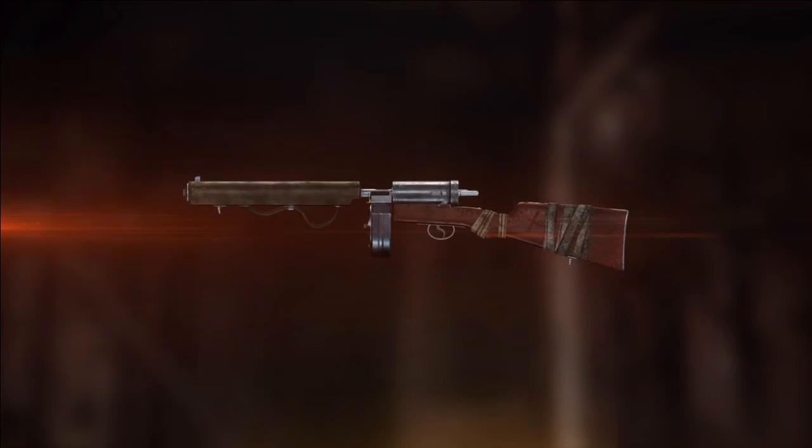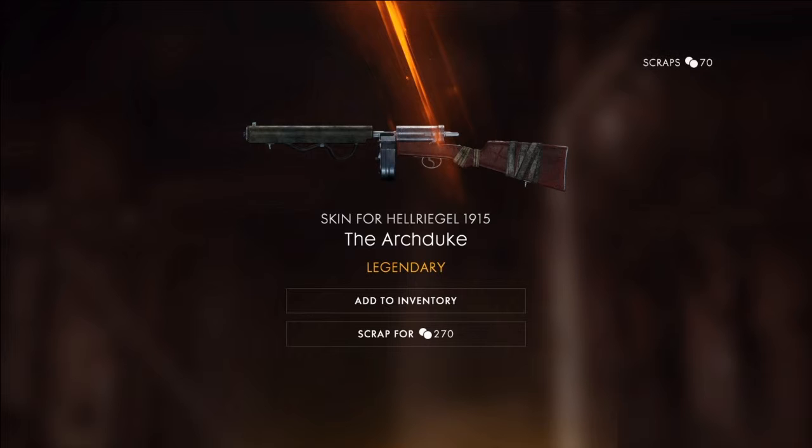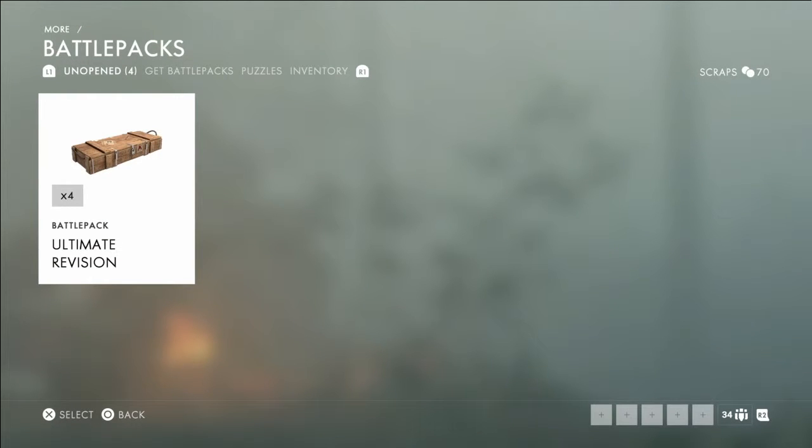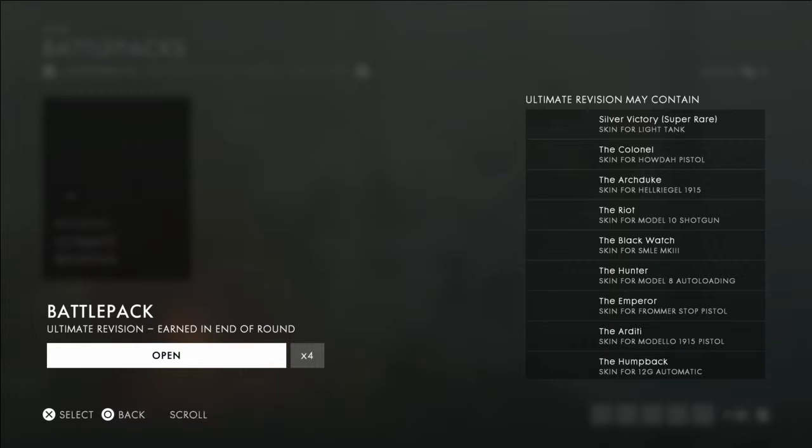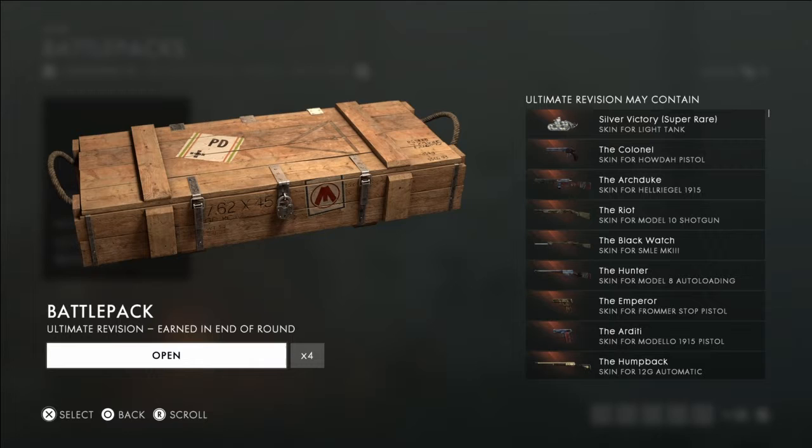Oh, is it elite? Oh it is — it's legendary as well! I don't have that gun. I'm not sure if I'm going for it because it's a level 10 gun. Level 10 guns basically show how new you are. If you have level 10 medic or scout, okay you're pro — but with support or assault, it really seems like you only play with automaticals. That's my opinion though.